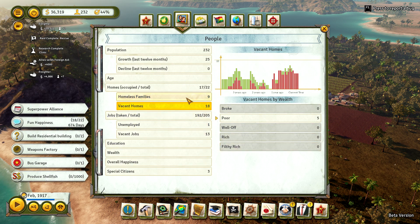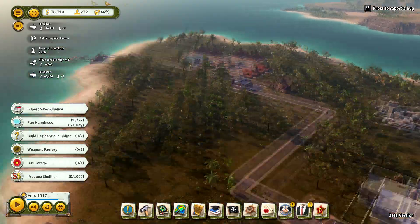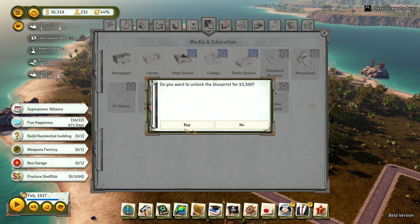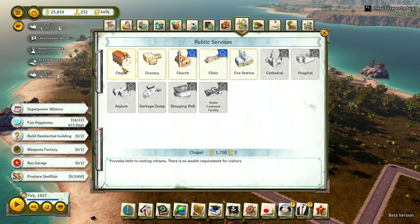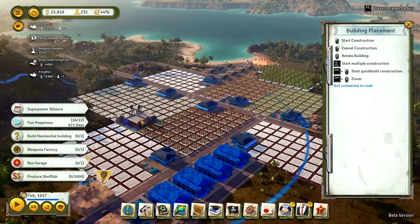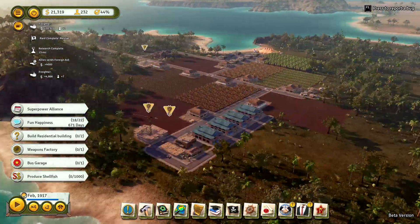Loose lips might sink ships, so tighten your lips with a Tropicana-made spanner. Build residential buildings — we're building one right there, and there's a country home being built over there. Homeless citizens: well-off. We're making a well-off home right now. We do need more residential areas and more jobs. Should we make some ranches or go for a high school? We do have the money right now, so we might as well go for a high school.